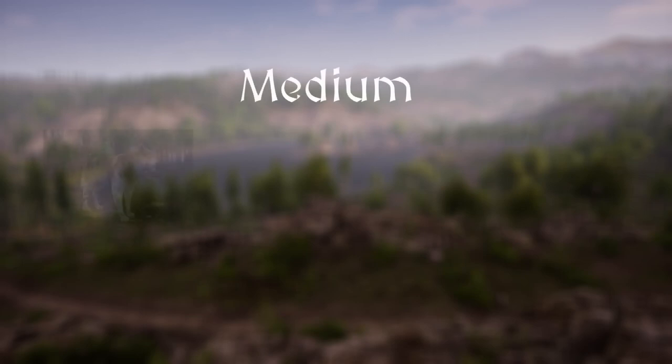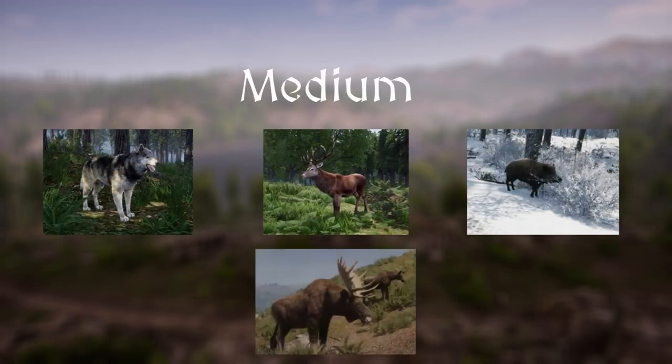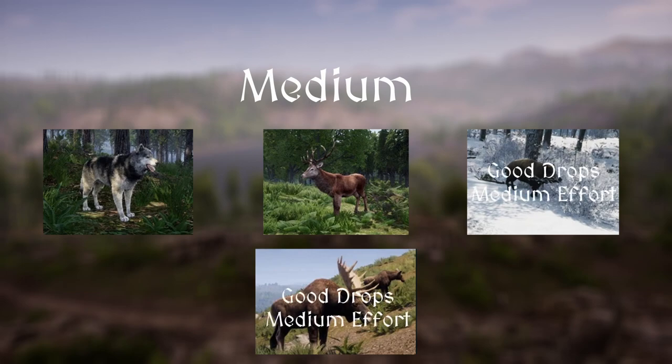In the medium-sized group we have wolves, deer, boar, and moose. This group definitely has some animals that are worth the effort, with both boars and moose yielding pretty big drops and not being that challenging. Wolves are not that great individually, but they often tend to gang up on the player, and when you combine the drops of three or four wolves together you get a very good pay off.